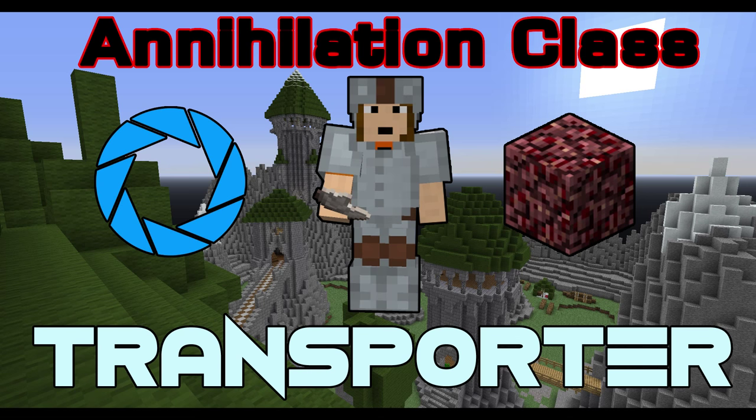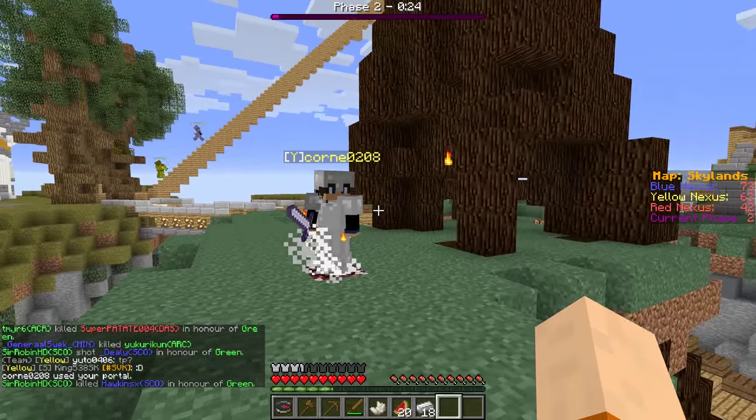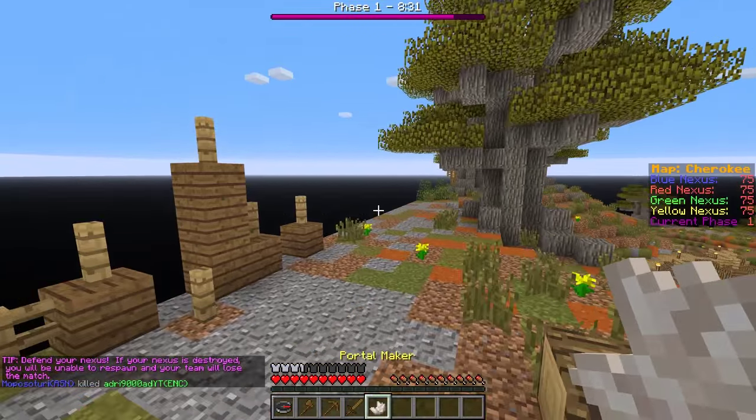Hi guys, it's Brett here from Nientarge Gaming, and today I will be showing you the Transporter class in the Minecraft Game of Denial action. The Transporter class is where the players want to teleport from one area of the map to the next. The Transporter spawns a wooden axe, pickaxe, sword, and a piece of nether quartz entitled Portal Maker.